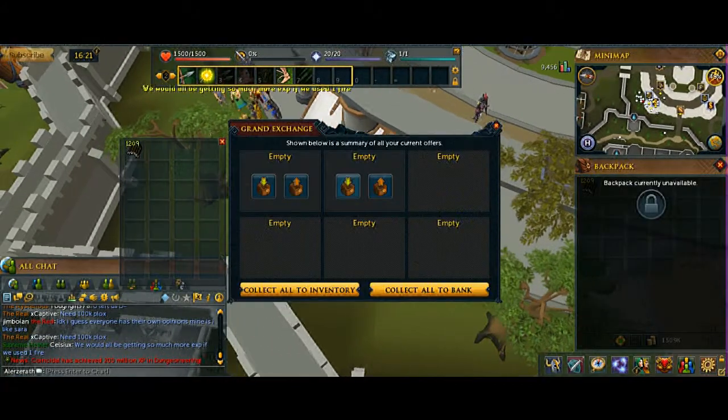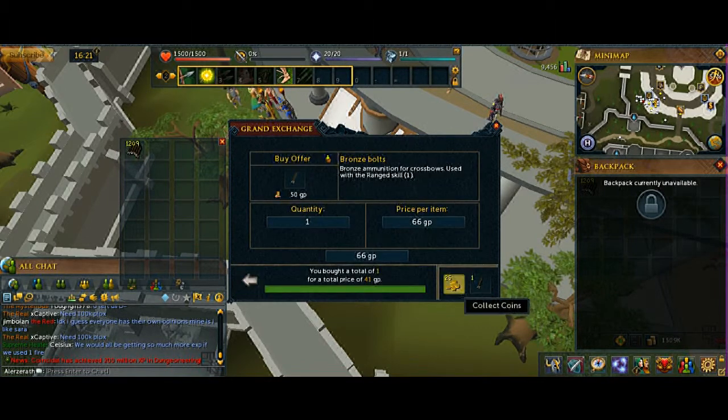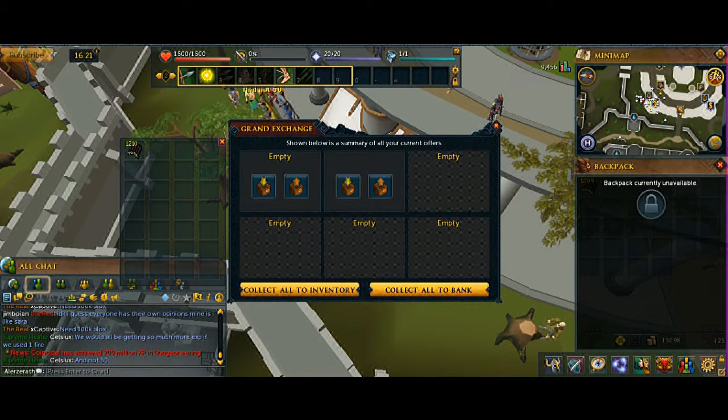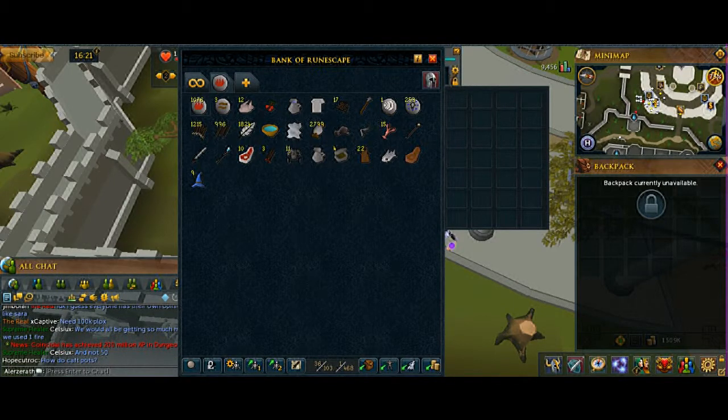Bronze bolts are actually rising, I don't know why — doesn't really make sense. What's happening is someone's unloading a ton of bronze bolts, because it rose for a bit.